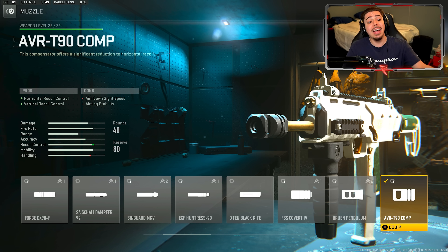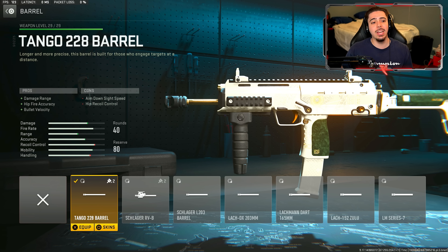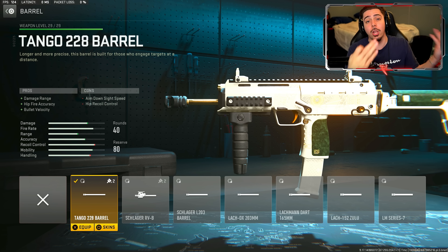For my next attachment, we have the Tango 228 barrel. We get damage range and bullet velocity. This is what makes the VEL 46 kill quicker and makes the weapon a lot more effective at longer range gunfights.